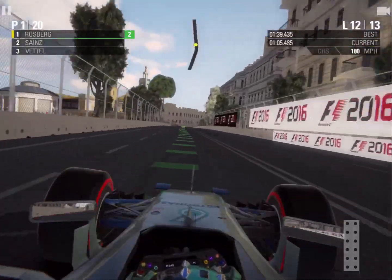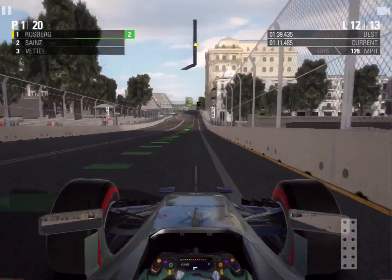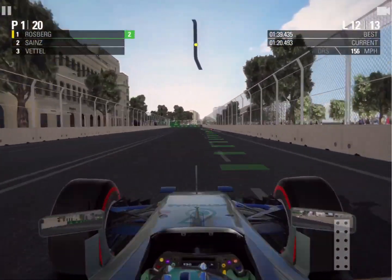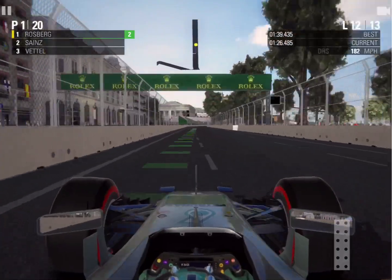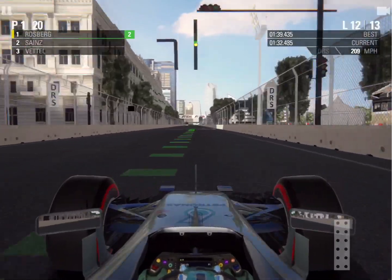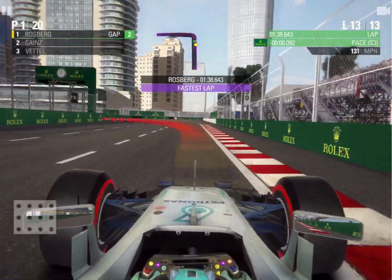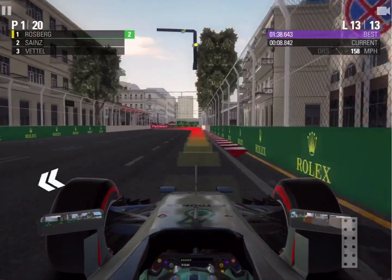The time to beat is a 1:39.435 as we head towards what I think is the toughest corner on the track — very easy to misjudge a braking point especially with low downforce. We absolutely seem to nail that. We're nearly six tenths up in the middle sector. These two corners are technically the final corners because the rest is just flat out all the way to the finish line. Sainz is still holding P2 and we're about to start the final lap — and we improve to a 1:38.643, nearly eight tenths quicker!